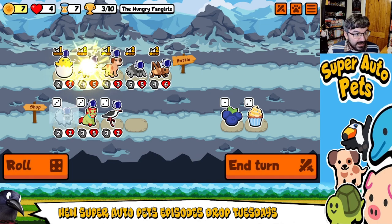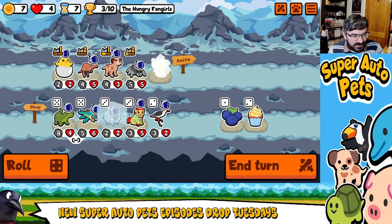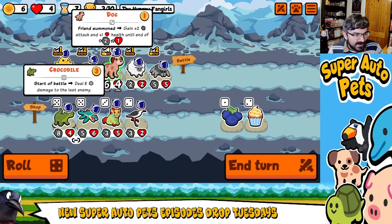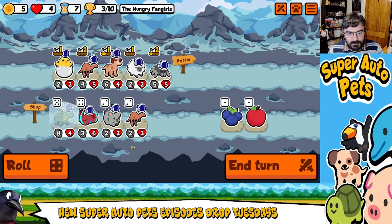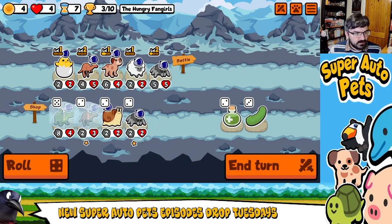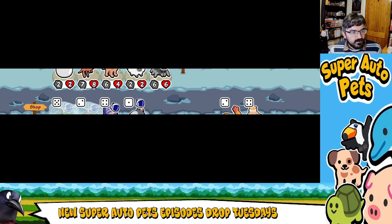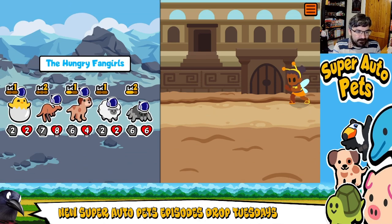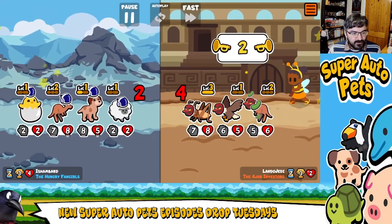We can bring in Kangaroo. I'm really tempted to throw down the Crocodile as opposed to Hatching Chick. We'll freeze them for the time being and keep him in reserve. I can really do with another Dog. Another Spider is also quite nice. I'm going to level up Spider. We want Sheep in slot two because it spawns two things — it's more beneficial in that slot.